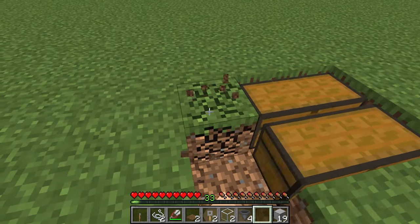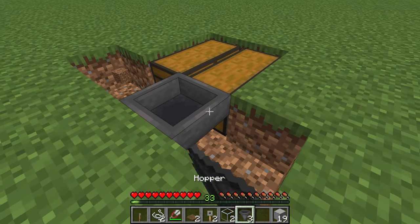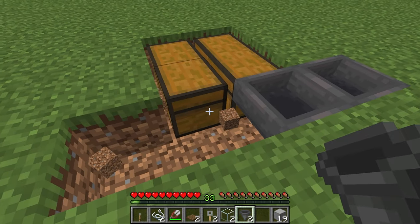Then you want to dig another 1x4 like this, and connect hoppers to the chest. Connect it exactly like I'm doing right here.